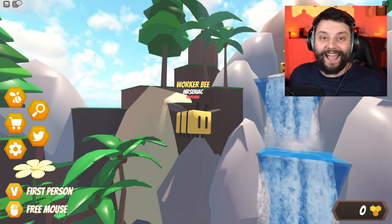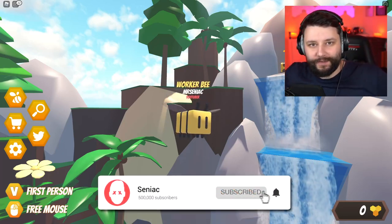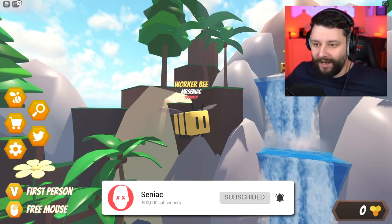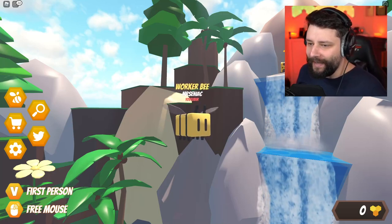Hey guys, my name is Sidney Egg, and welcome to Bee Simulator, where your boy has transferred himself into a little bumblebee. Because today, boys, I'm going to create my very own bee business.